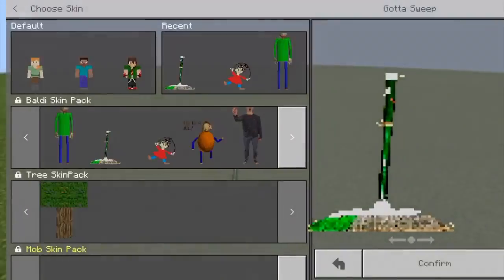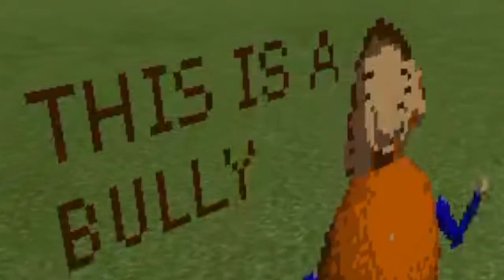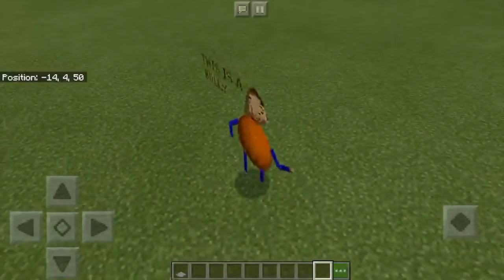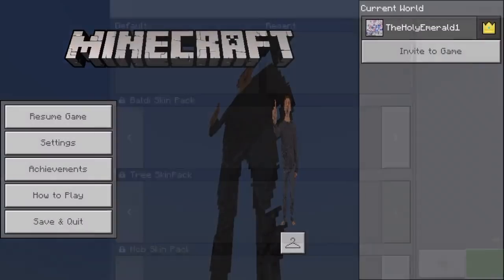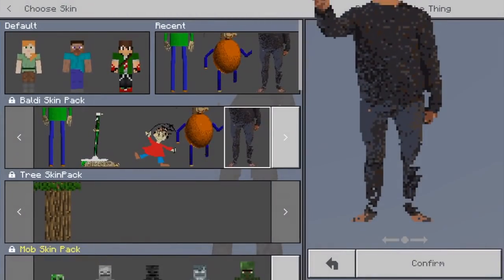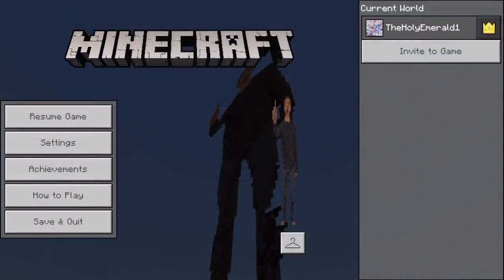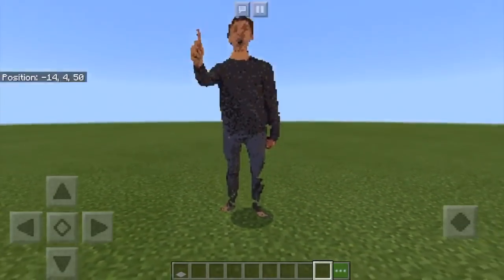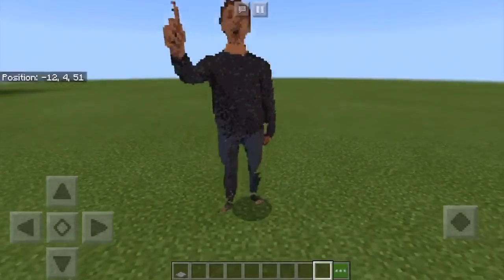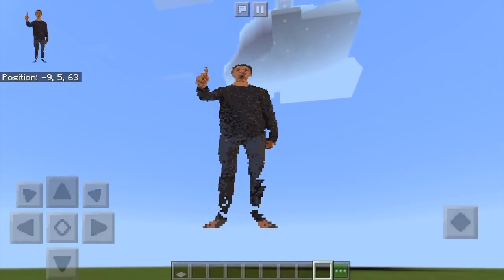Next person we have is a bully. I don't like bullies, to be honest, but yes, it's a bully. And the final character we have — I don't even know his name — Principal something. I can't see his name. Basically, you can't really see it well in third person mode.